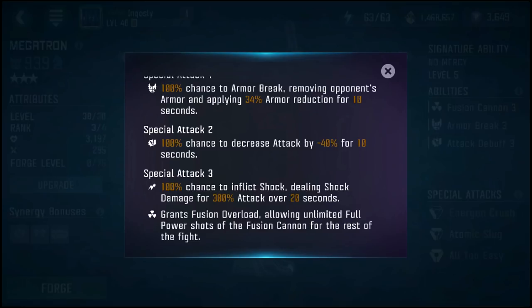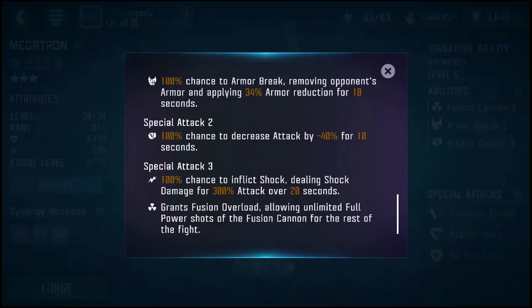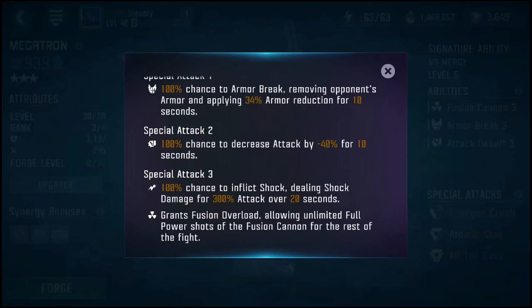I think I read it as 200% yesterday, but of course it increases as you rank him up. You can only imagine how much damage the shock from a rank 5, 4-star Megatron can do. On his Special Attack 3, he also grants Fusion Overload, allowing unlimited full power shots of the Fusion Cannon for the rest of the fight. That Special 3 is really good for extended fights, like in ROK or alliance missions — similar to OG Prime, where you always want to use your Special 3 to apply a permanent effect. I was so happy to see it applies a permanent shock. That was awesome.